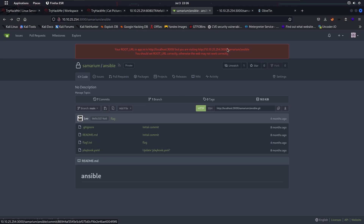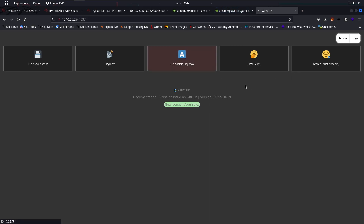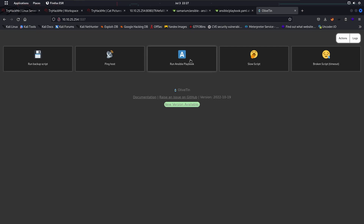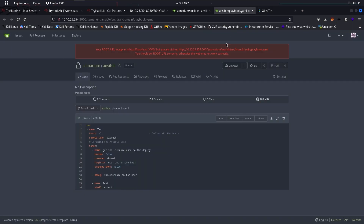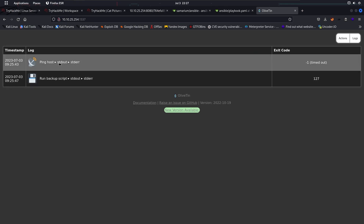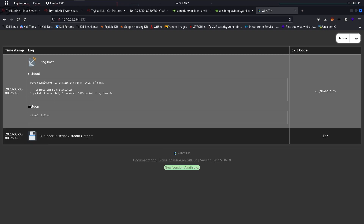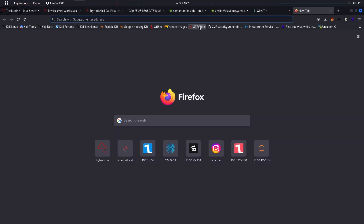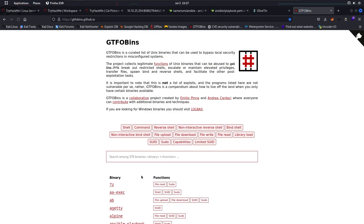Let's check playbook.yml. Looks like the 'Run Ansible Playbook' button is connected to this playbook.yml — and that runs the command whoami. When we click 'Run Ansible Playbook,' it runs this command on the system. We saw the ping host in our logs pinging somewhere, so I guess if we inject our reverse shell here instead of whoami, we can do something. Let's go to bash.